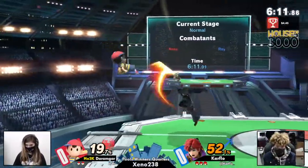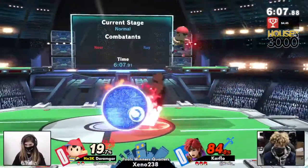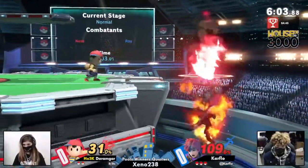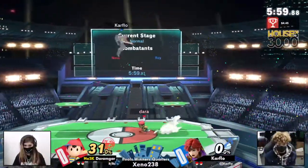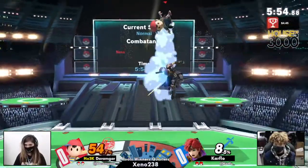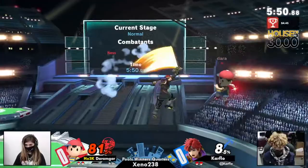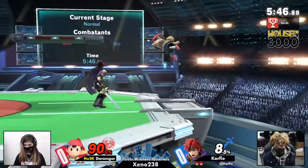Something Ness loves is those PK fires above platforms where you have the platform to shield you — you put out a PK fire and someone's running in. But Roy has that speed to get under Ness really quickly and punish the PK fires. Even off stage you have the airspeed to punish those, though off stage you're really exploitable. Durangar brings it back pretty quickly, but Roy's explosiveness is already coming out.